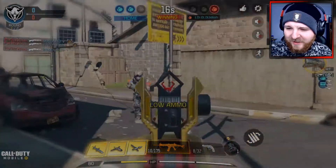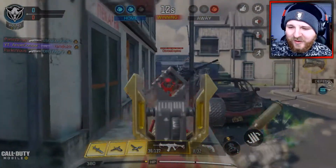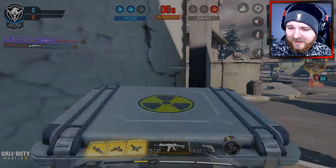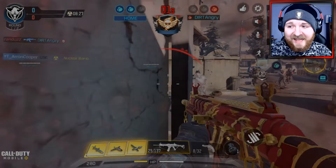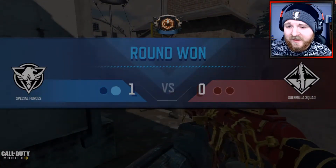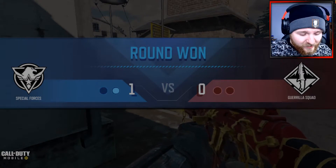I wish you guys — if you didn't have this gun in your account — I hope you get it at some point in the future, or a version of it. Because this gun is just so good. Let's drop this nuke right now. I know we're not going to be able to kill anyone with it because it's close to the end of the round, but I can always push towards a second nuke. But we got the nuke — we delivered on what I wanted to do.